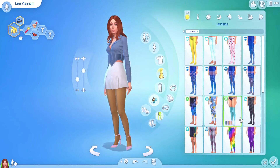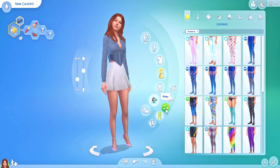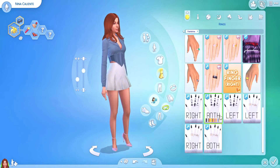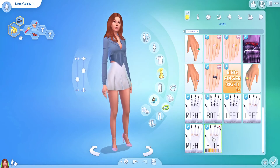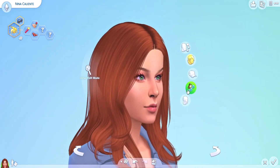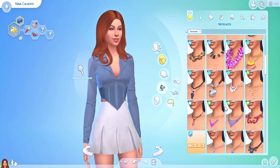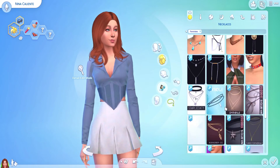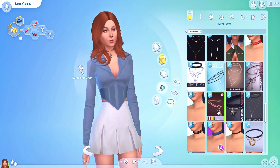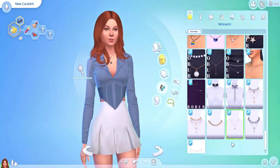If you noticed at the side with my traits, I have more trait slots — it's a mod I found. The columns mod is the 'more columns' mod; if you search for them you can find them, but I can link them on my Tumblr if you want to know what mods I use. Here we are at the end of the video — the final look — I hope you enjoyed her, bye!